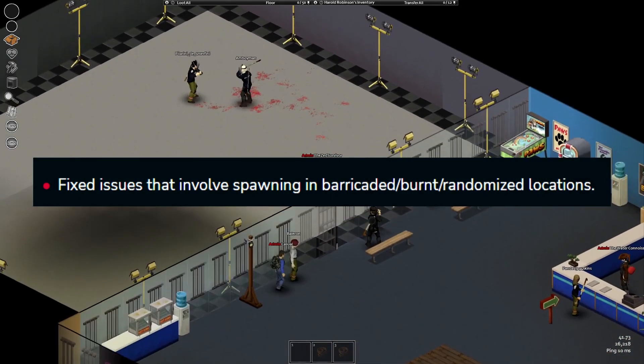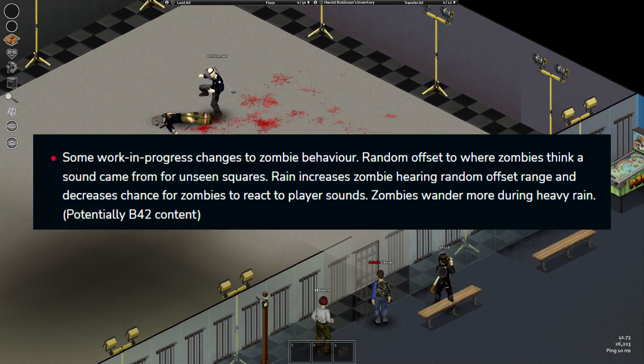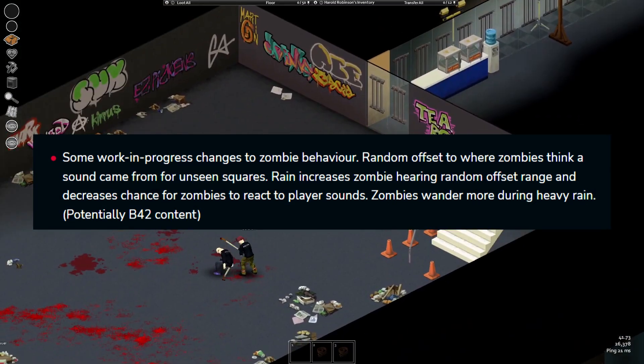You won't spawn in barricaded or burnt locations anymore. More foods will appear in the player's hand when eating them. Rain will decrease zombies' hearing and make zombies wander more.